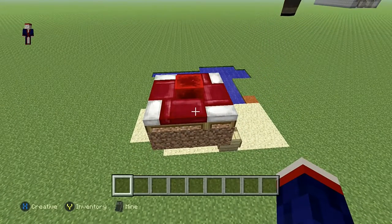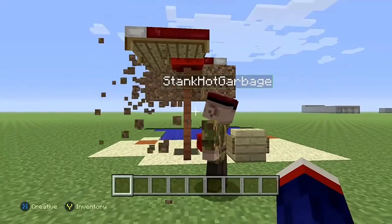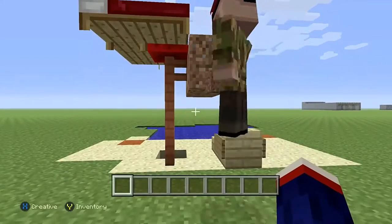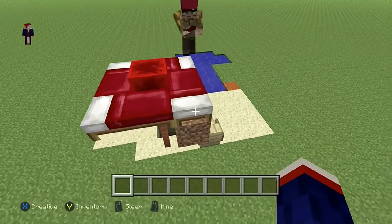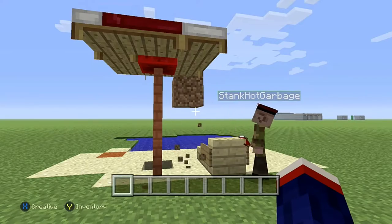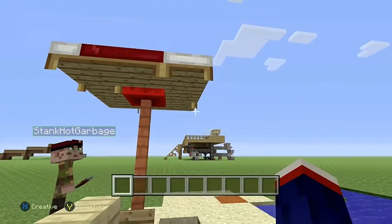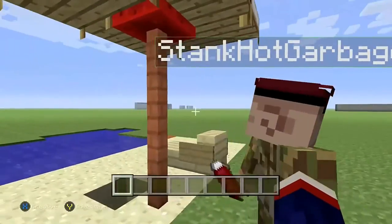Then what I normally do to make it look nice is top it off with something like that. If you're in survival mode you'll think you broke it because I'm not used to playing in creative mode that much. Let me fix the sand again to get a good nice beach picture here.